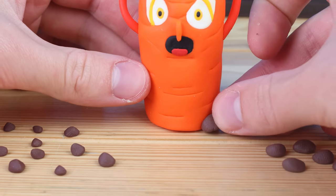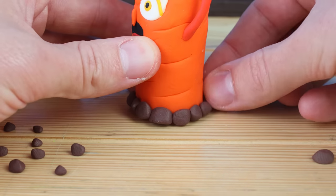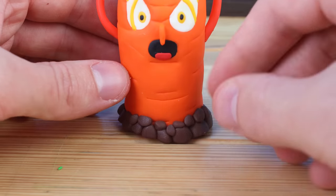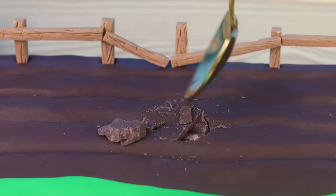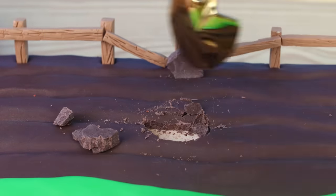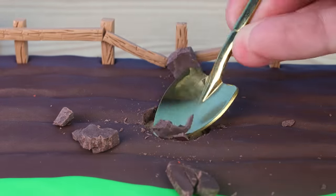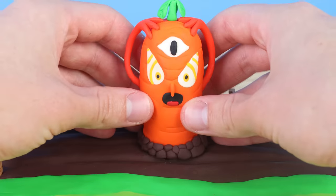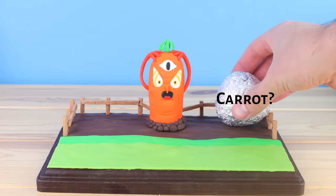I want to make it look like these bosses are emerging from the dirt, so I'm adding in these little rocks. Using the trusty golden shovel, we can create a nice little hole for our carrot. At this point I'm running dangerously low on brown clay, so I'm going to have to try to stretch it out by using a foil base for the carrot and the potato.